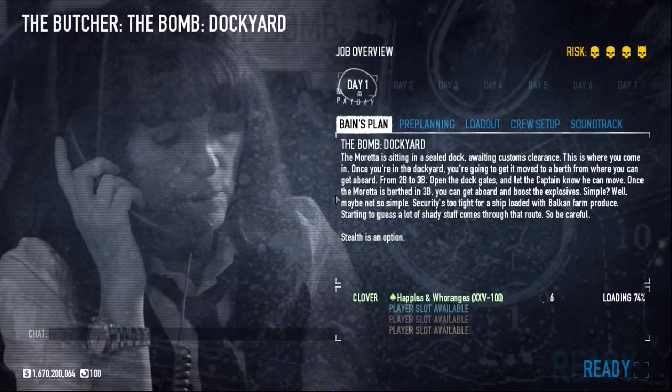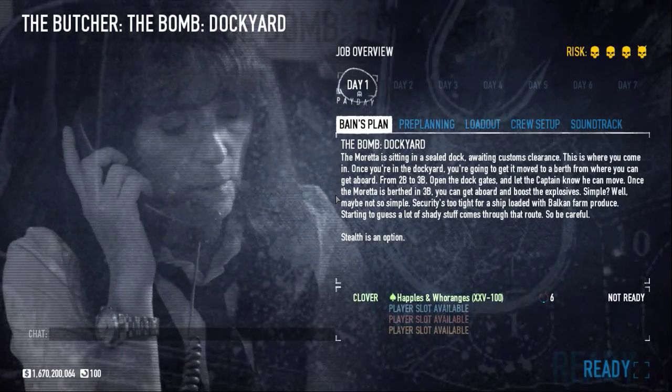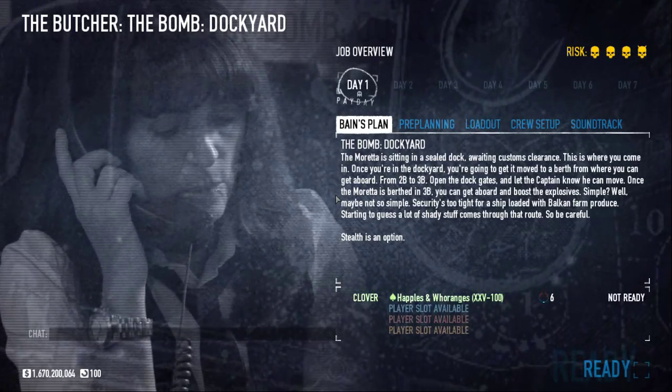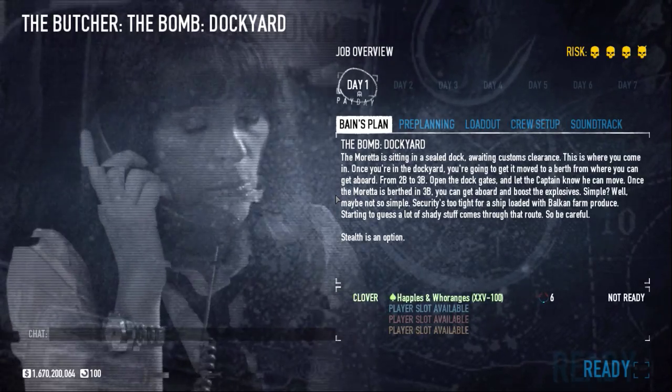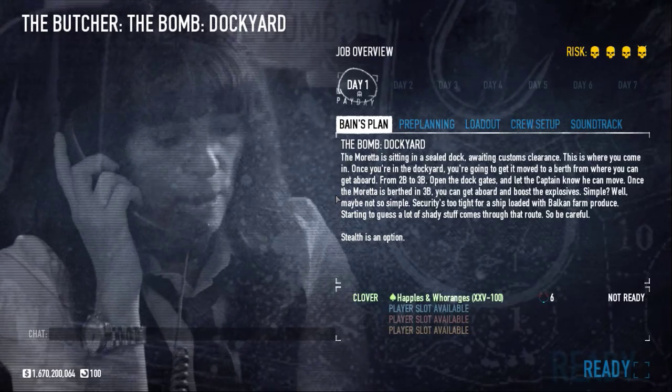The Moretta is sitting in a sealed dock, awaiting customs clearance. This is where you come in. Once you're in the dockyard, you're going to get it moved to a berth from where you can get aboard — from 2B to 3B. Open the dock gates and let the captain know he can move. Once the Moretta is berthed in 3B, you can get aboard and boost the explosives.